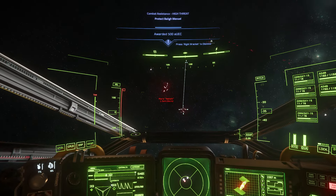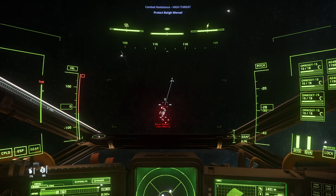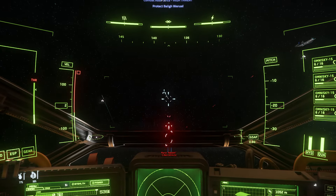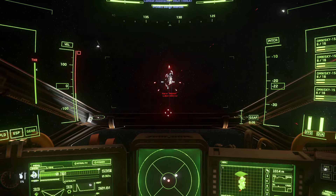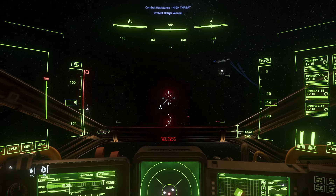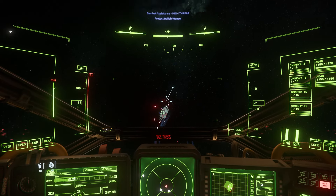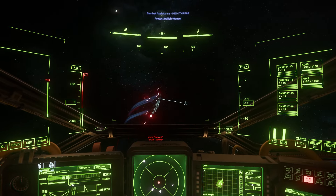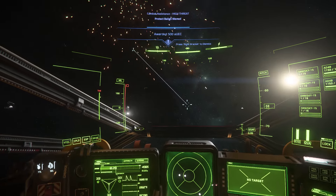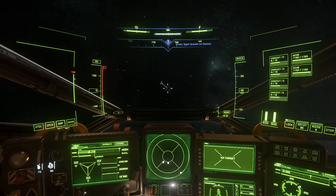You could use an Eclipse — it has three torpedoes — but you're wasting money on something that isn't paying as much. These are some of the lowest-paying high beacon missions. You could even do this with a Titan if you're a little lucky. The thing now is that the enemy ships are likely to kill some of the ones you're supposed to protect, so that's a potential issue.